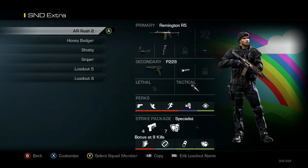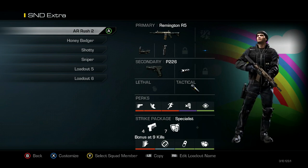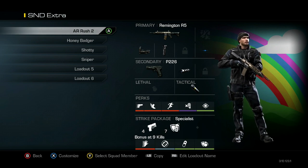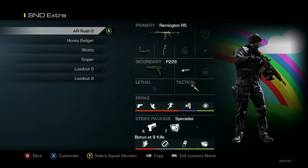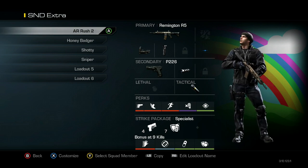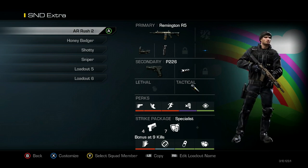One thing I forgot to mention on the other AR Rush class — there's no Quick Draw on it. I find you really don't need Quick Draw on an AR right away; I actually like my aim a lot better without it. You've just got to be a little more careful on the gunfights you choose, because they can just instantly get their gun up and kill you.